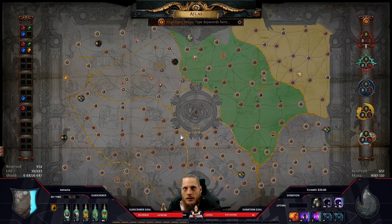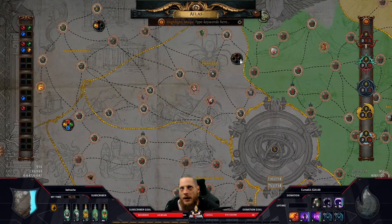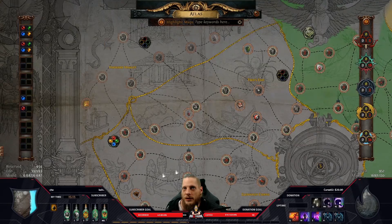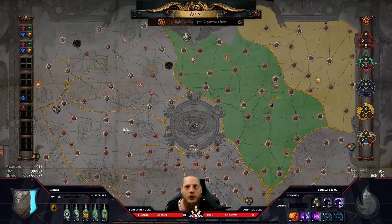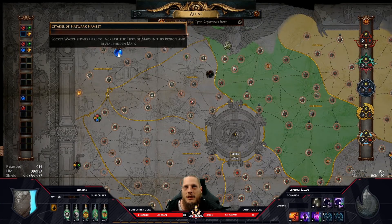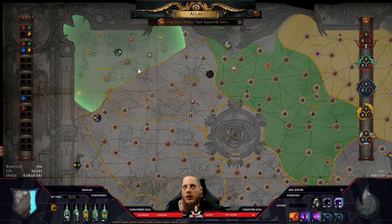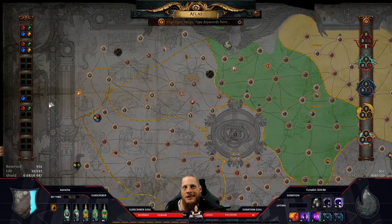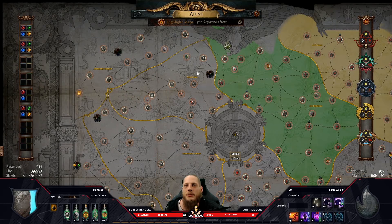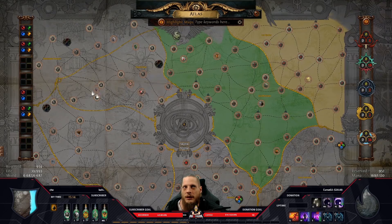The awakening level increases every time a region is fully socketed with its four watchstones. If you remove one stone from any region, the awakening level drops by one. Now, here's something I made a mistake on: after 16 watchstones, you can still spawn influence even if you've already collected all the watchstones from a region. That means you might kill the conqueror and get no watchstone from it — a wasted kill.